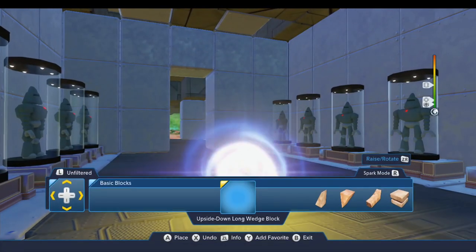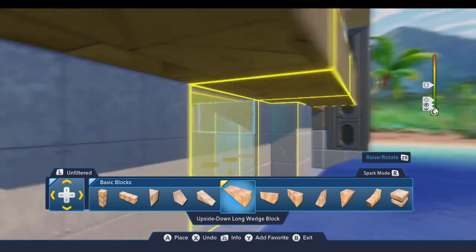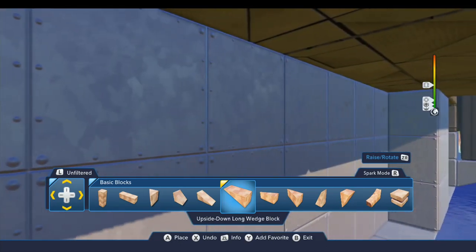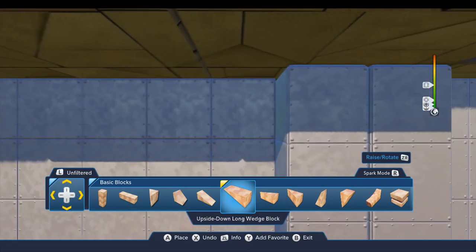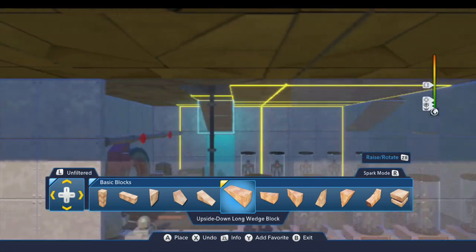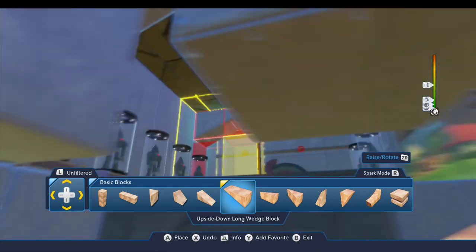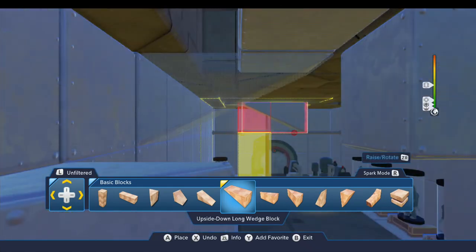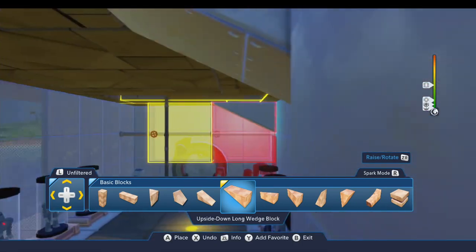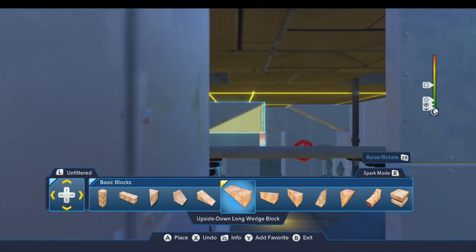For the ceiling, one option is we could put some wedge blocks in here just to give it some shape, and we could run these down all the way along here — at least until we get to about this point. I can't do one on the other side because of that pipe climb, as that would cover up the hole, and if we go past that we also hit that pipe. So I'd only be able to do that for part of the room.